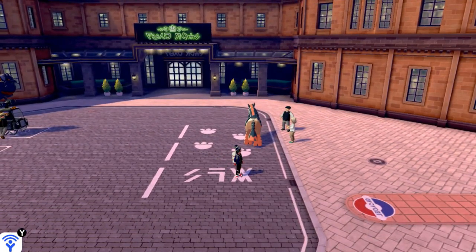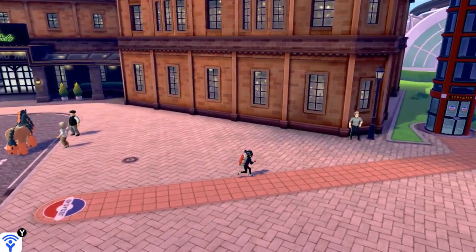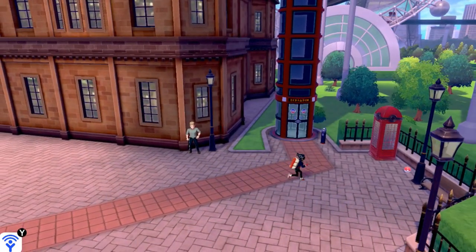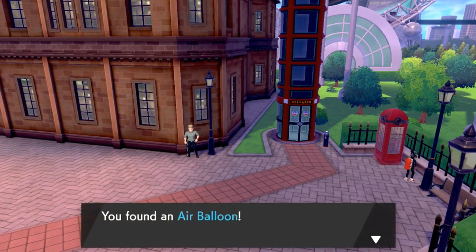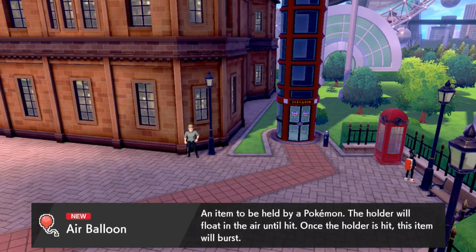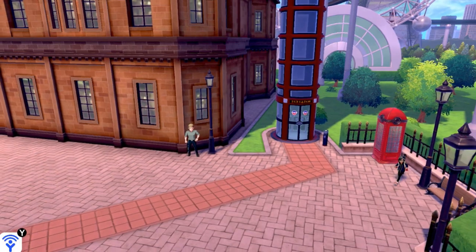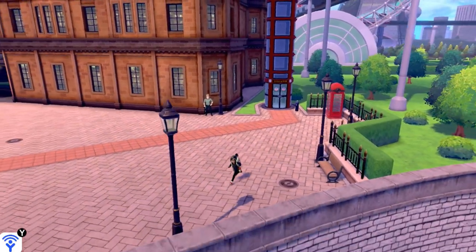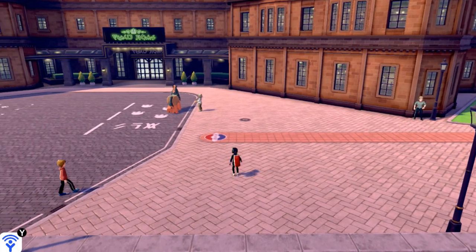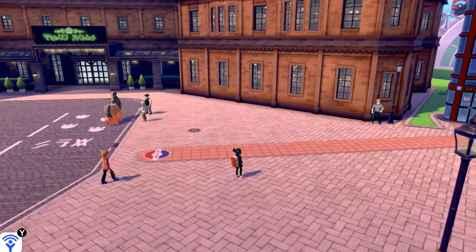It's been a fun season so far — undefeated, because yes, I am a badass. Let's see what else we can find. There's a Pokeball — we found an Air Balloon. It can be held by a Pokemon; the holder will float in the air until hit, and once hit, this item will burst and won't be used again. It's a useful item, I guess.